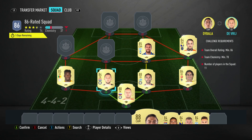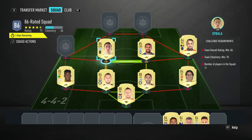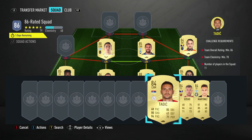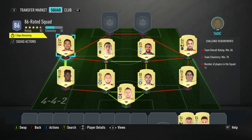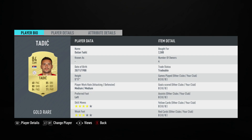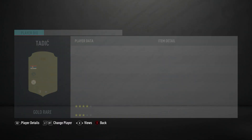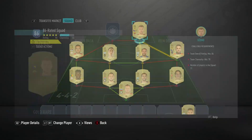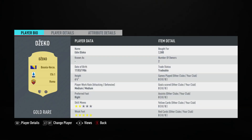The centre-mid on the left is a CAM — it's Paulo Dybala, bought for 33,500, plays for Piemonte Calcio in the Italian first week and is Argentinian. The left midfielder is a CAM — it's Dušan Tadić, bought for 2,500, plays for Ajax in the Dutch first week and is Serbian.